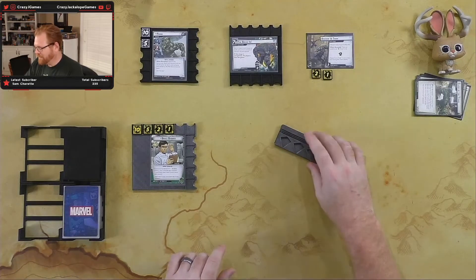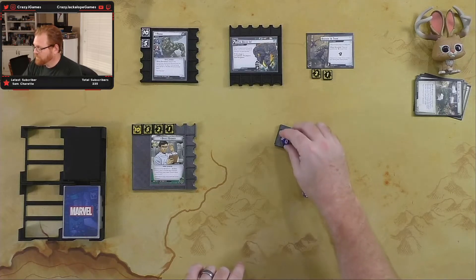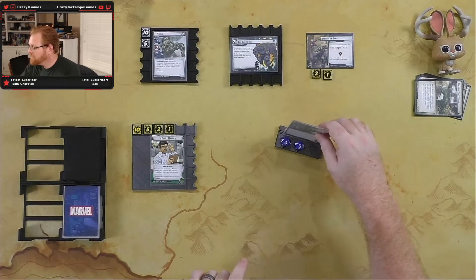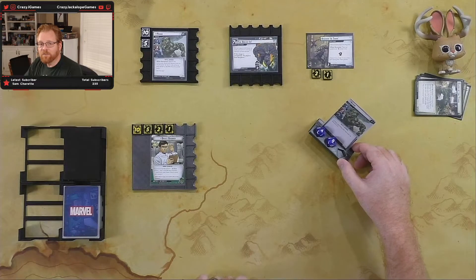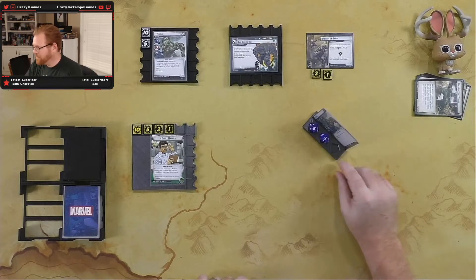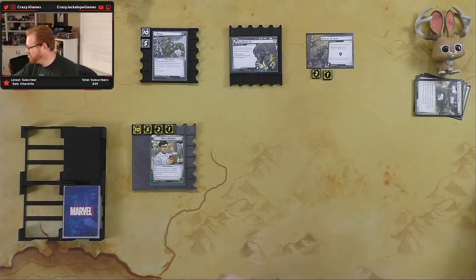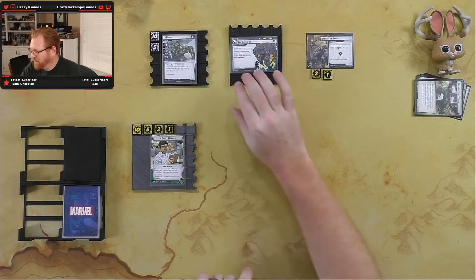One thing I wanted to point out real fast — I was looking around online on Thingiverse, I'll put the link out there, but somebody has plans for these really cool little card holders. They don't work well in my setup, but if you have a setup yourself or you're looking at the cards, it's got little slots so you can put cards in there and some things to hold the dice. You end up with a nice little display of either your villain or the scheme. If I was playing top-down I might switch to it, but since we're coming from above it's not gonna work. I like my little tiles anyway.